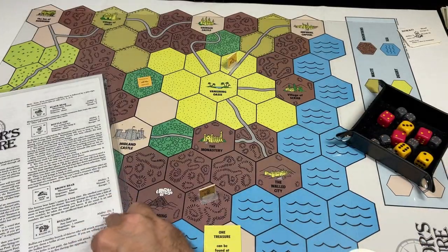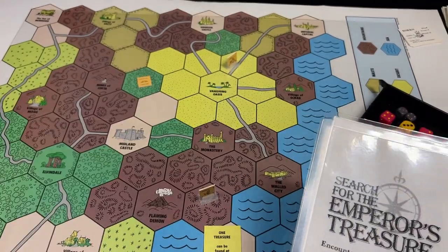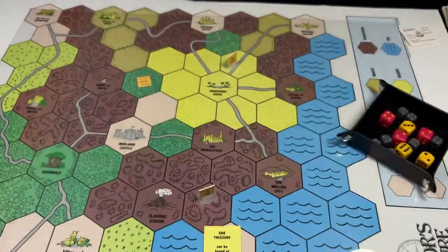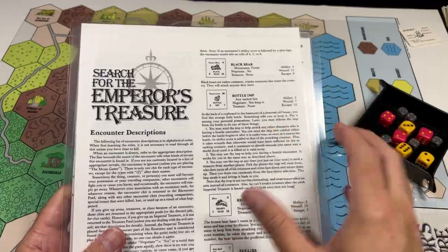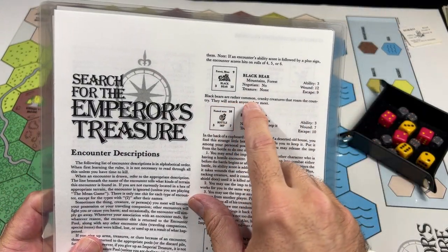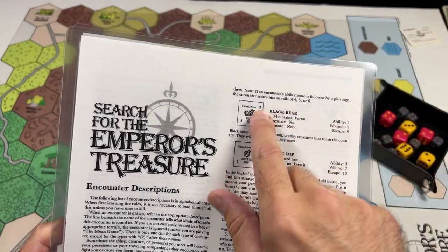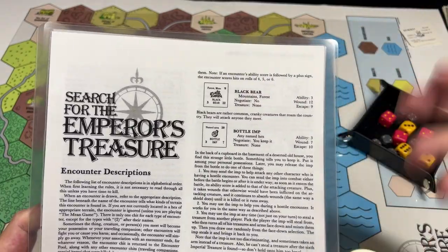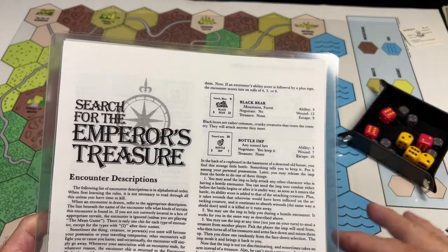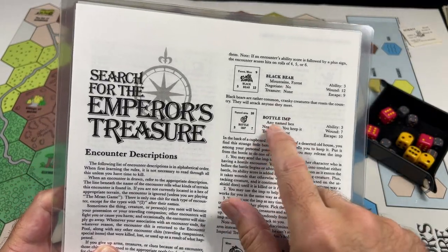The game is relatively simple, and the main excitement comes when you draw one of these encounter chits. Because they're tiny cardboard chits without much room for information, when you draw one you refer to the encounter descriptions — I took the rulebook pages out and laminated mine. You might come across things like the Black Bear: "Black bears are rather common, cranky creatures that roam the country; they will attack anyone they meet." Each encounter chit has an escape value — the higher it is, the harder it is for your hero to escape — an ability score showing how many d6 they roll attacking for fives or sixes, and a number of wounds.